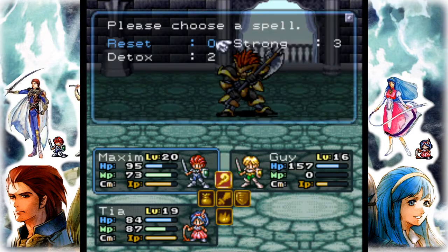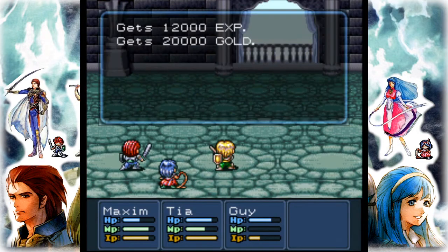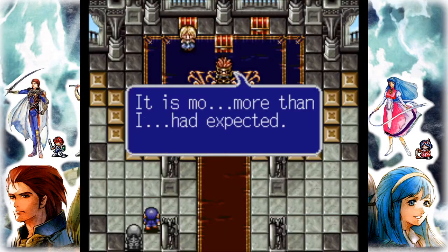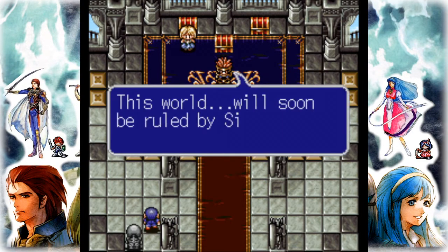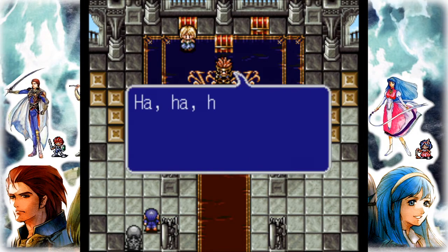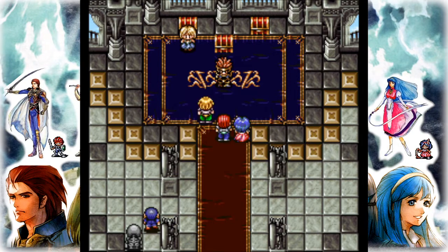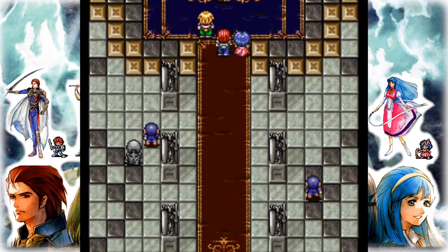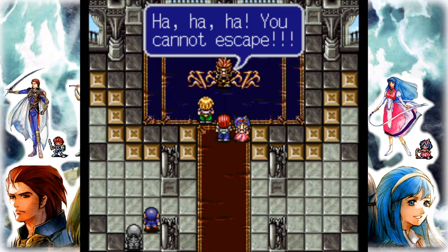Maxim, heal yourself — because Tia's dishing out more damage with her spells. It is more than I had expected. Guy, Maxim — but don't overestimate yourselves. The time will come — this world will soon be ruled by sinistrals... by gods. What do you mean? You people will never leave here. My death text is back to normal.